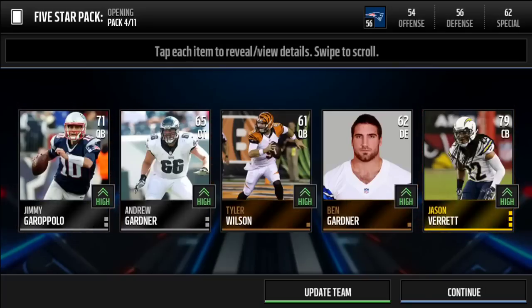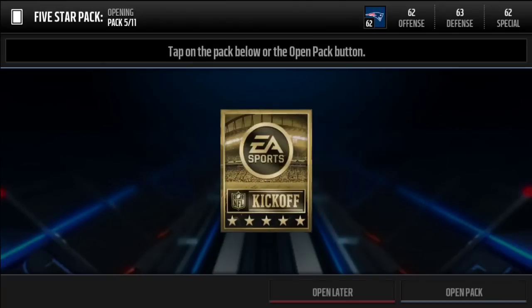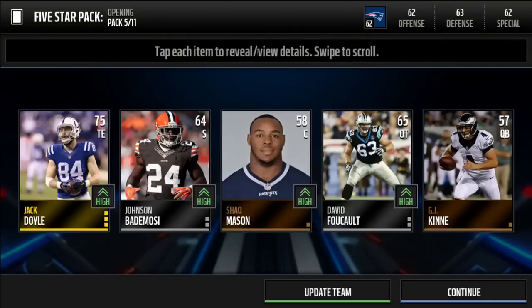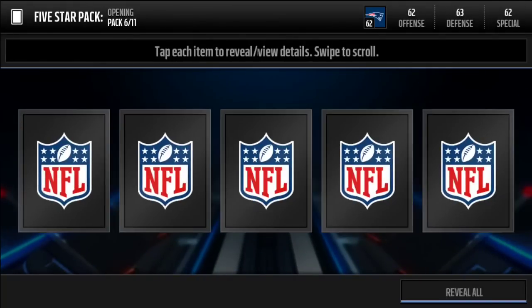Reveal all — 79 cornerback. Let's update my team real fast, we're up to a 62 overall. Reveal all again — we get a 75 tight end. And then an 83 wide receiver, Percy Harvin.